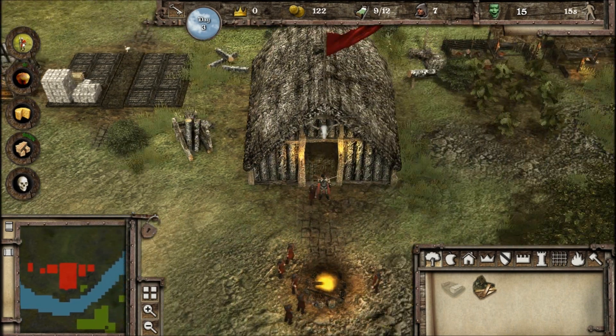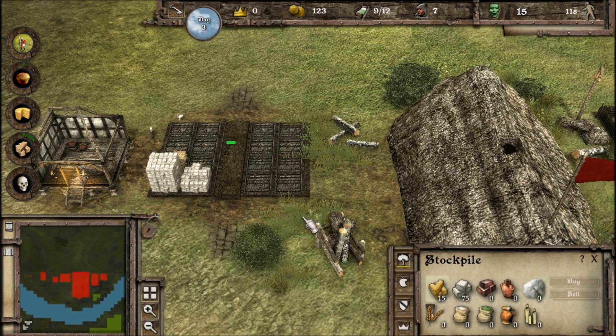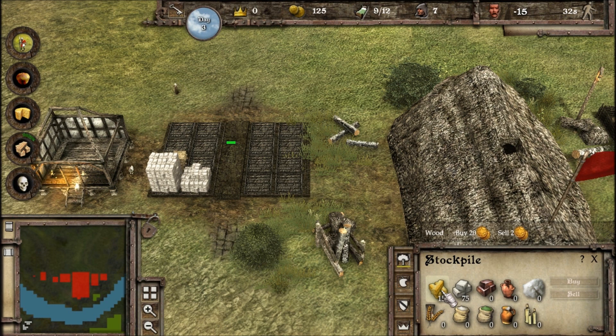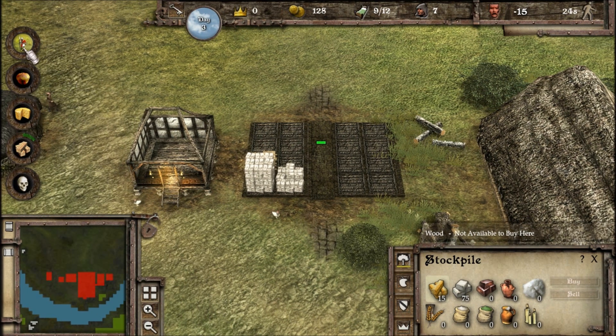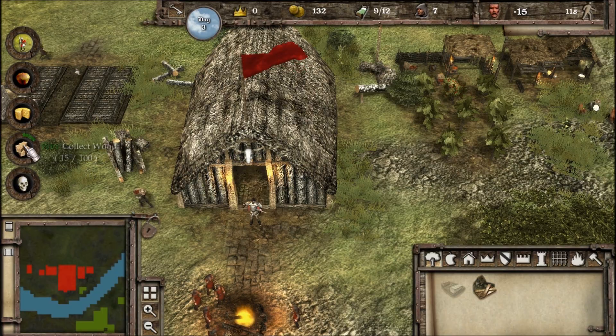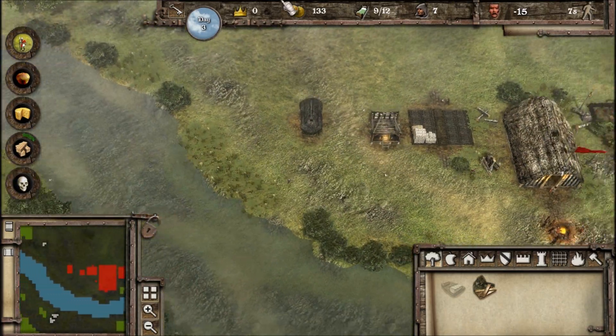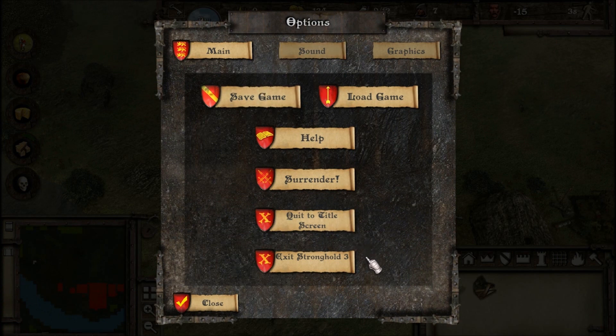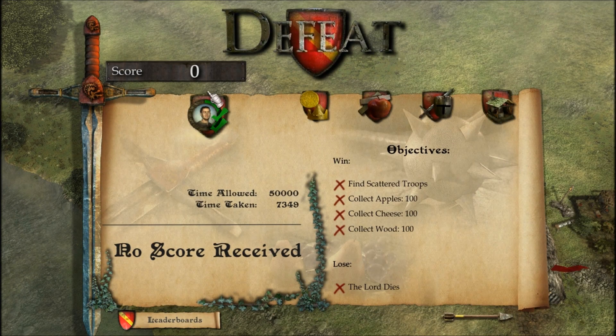The problem is I don't have any wood to build a wood camp, and we are almost out of food. I need to buy some — collect apples? Collect wood? I just don't have enough wood to build anything to make wood. Does that mean I'm screwed? I don't think we have a wood camp already. Me thinks restarting this one would probably be a better idea. Surrender? No — let's try again.